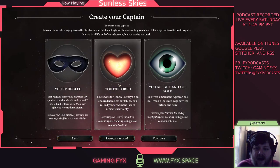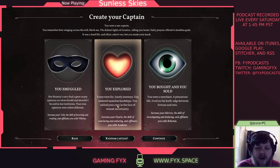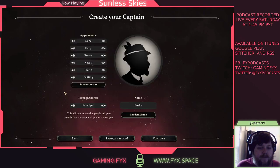I still want to say that we explored. "Yours were far, lonely journeys. You endured nameless hardships. You rallied your crew in the face of utmost uncertainty." And then we'll go with wealth. Now we can go to appearance — this is much more detailed than in Sunless Sea or Fallen London, where you just pick from a list. Here you get actual editing ability, which is kind of cool.